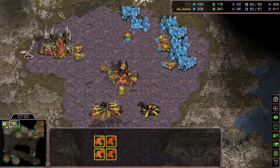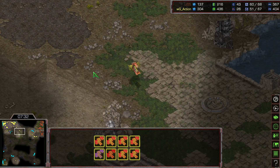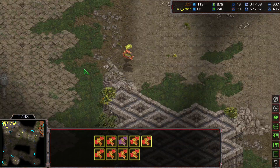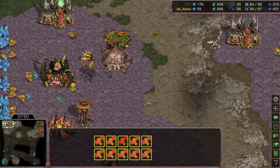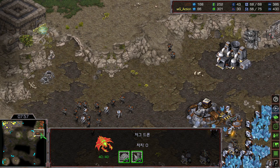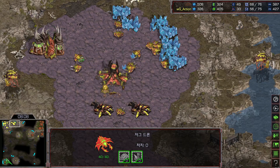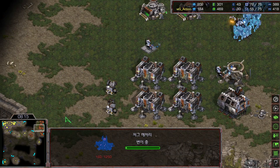He'll repair the missile turret on time, yes. But at the same time Action was not able to make nine mutalisks on time because of the early harassment. Now slowly getting the number of mutalisks ready — eight, nine, ten. He needs one more; there should be one extra muta coming out. Only 10 mutalisks, but Action is going to be going for the late game transition — the lurker upgrade is on the way as well. But still no third base has been taken; Action does not have enough money. A scan is confirming what tech Action is planning.